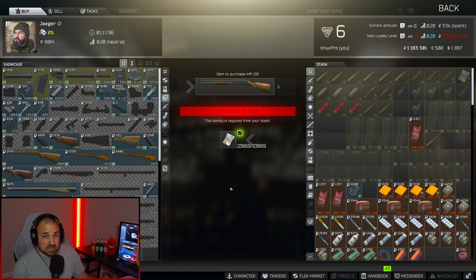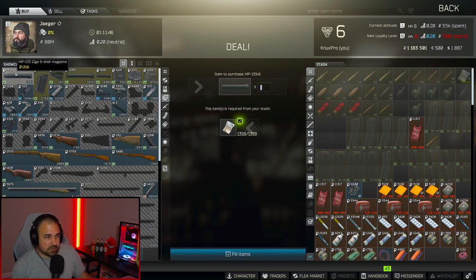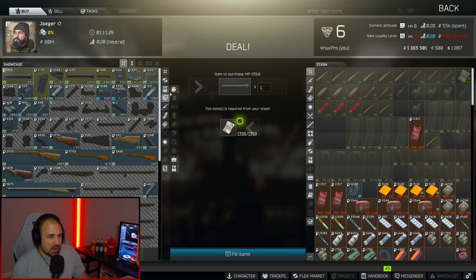The last attachment you're going to need depends on what type of MP133 shotgun you end up getting. You need the MP133 12 gauge six-shell magazine. If you find the MP133 with a four-round magazine, Mechanic will not accept it — it needs to be a six-rounder. Most of them come with it, but make sure your shotgun has that.